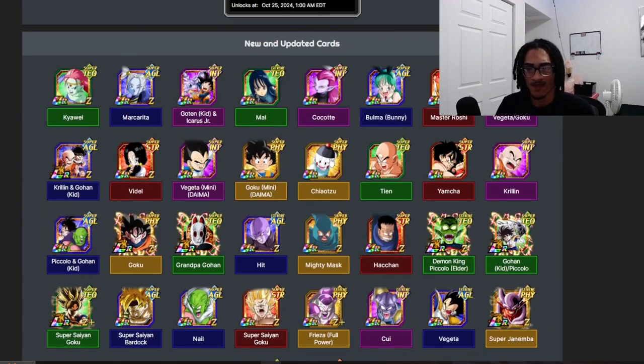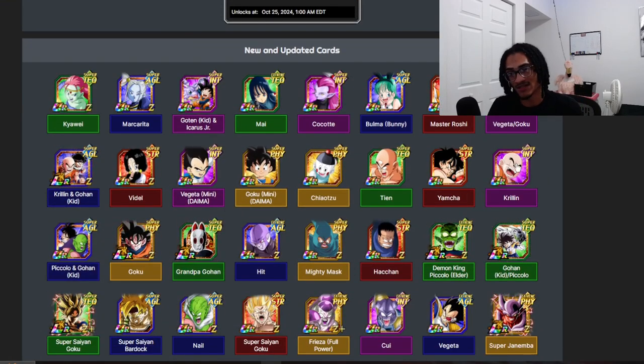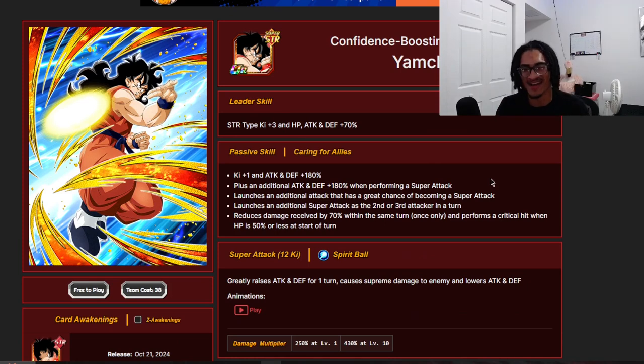Next up is Yamcha. Same type of leader skill. His passive gives 1 Ki and 180% attack and defense at the start of turn, an additional 180% attack and defense when performing a super attack. He launches an additional attack with a 70% chance to come as a super attack, and he also launches a guaranteed super as a second or third attack in a turn. He gets 70% damage reduction within the same turn, once only.